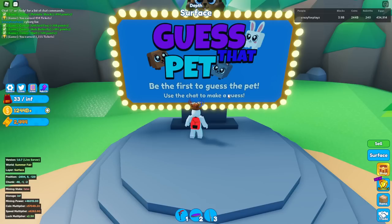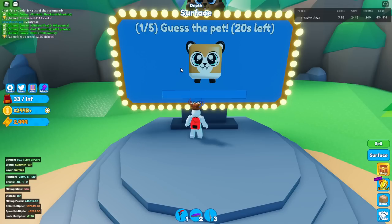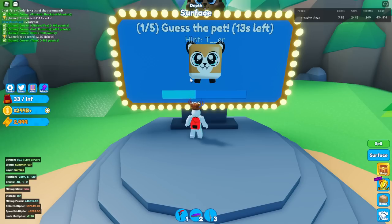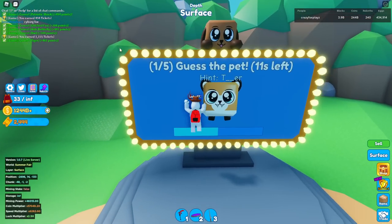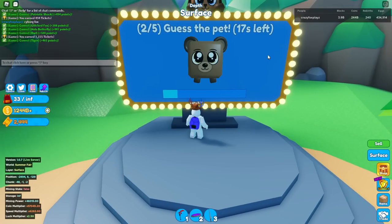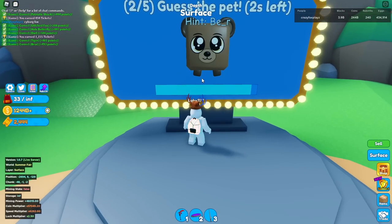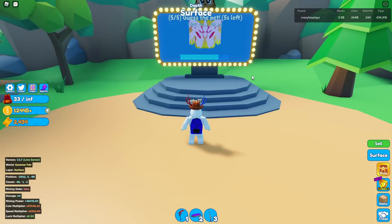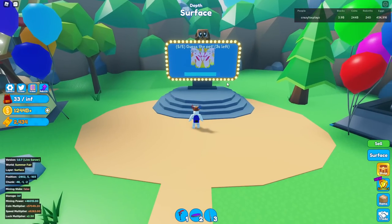One problem with guess-the-pet is all these interfaces between the guessing, which makes it slower. I have no idea what this is — oh, it's a tiger. For example, this was actually quite a hard one; I didn't really know what it was so I got 481 instead of the full 500. That one is obviously just a bear. It's been two minutes so I'm just going to wait for this to end without answering any more questions.